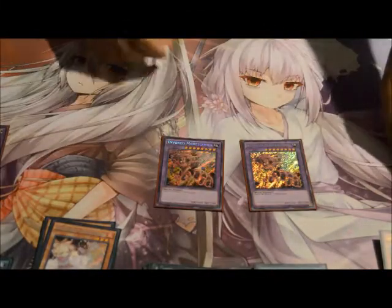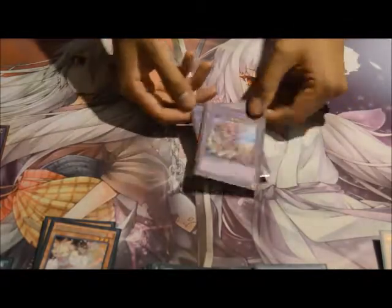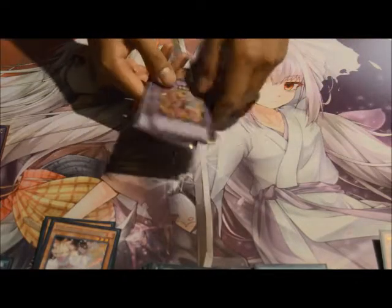Invoked Magellanica — two copies, just because they're the big beaters and you never know when you're gonna play against an Earth deck. Not too much to say about them since they're Vanillas, but they're still needed in the deck. Even so, you could actually cut it down to one if you want.